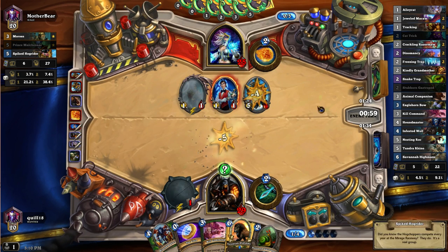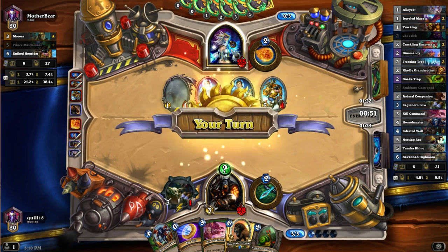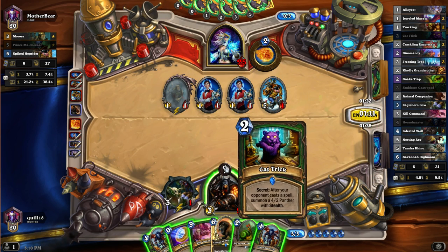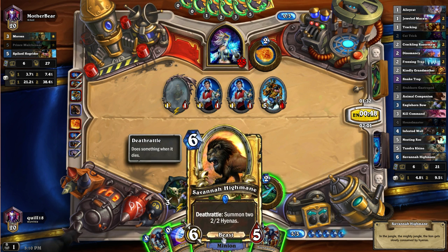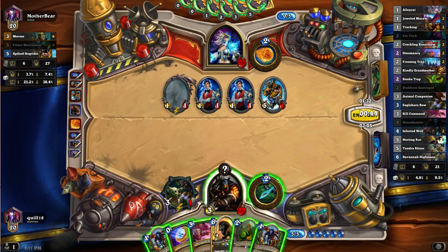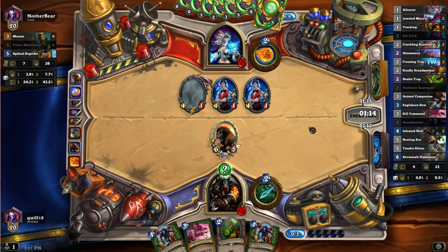I've got to go and turn off the pop-up that adds the flavor text. Does this person not have spells in her deck? I will never trigger your Cat Tricks ever. We're going to coin out the Highmane, although it's going to die to this. I could put down the Gastropod, but it'll get cleared by both of those guys. As much as it hurts, do I just kill this thing with the Bow and then coin out the Savannah Highmane? I think I do. It'll keep a Beast on the board, which is at least going to be nice for Kill Command, or more likely Houndmaster - Houndmaster Stubborn Gastropod, something like that.